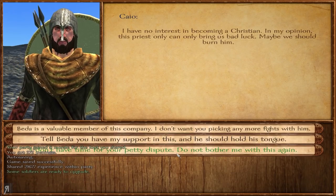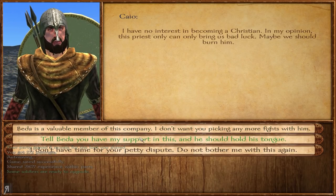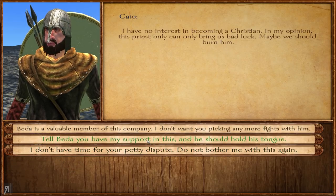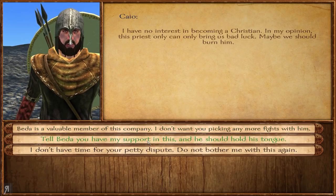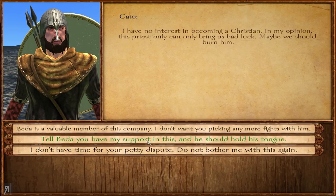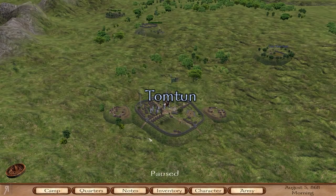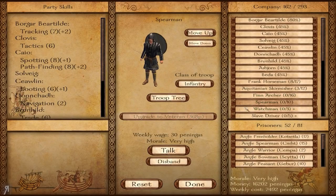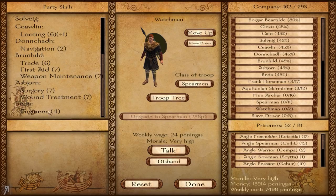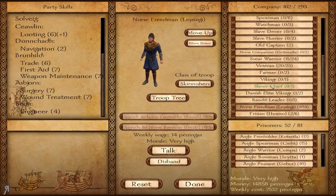Kaio is having a problem with Beta. Beta is a Christian — okay. Tell Beta you have my support. I thought he might actually be Pagan, but I think that's Asbjorn — he's the Pagan priest. Tell Beta you have my support and he showed his tongue. I'm going to keep him around for as long as I possibly can because he is still a useful companion — he still has four in engineering. I don't think anyone else has any engineering, or at the very least has a very small amount.